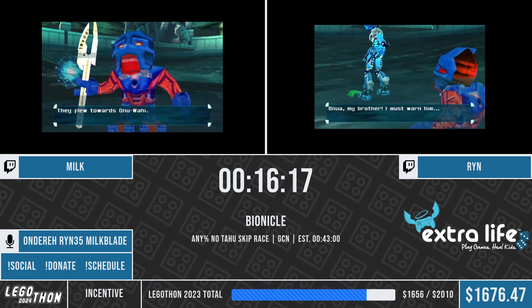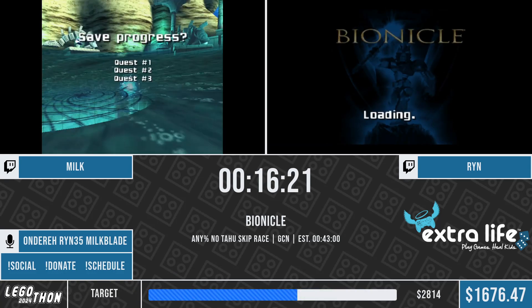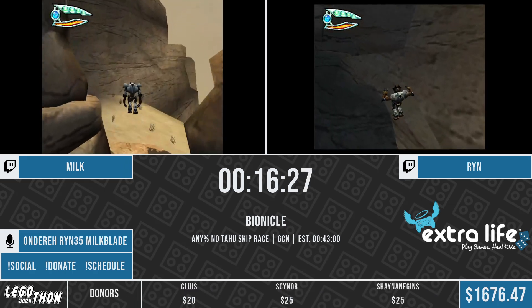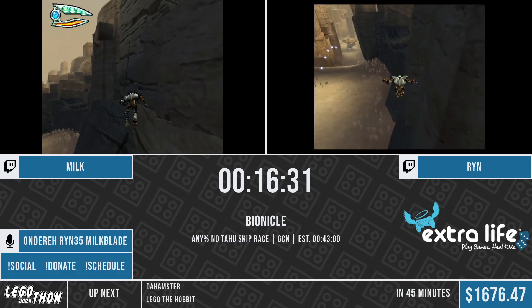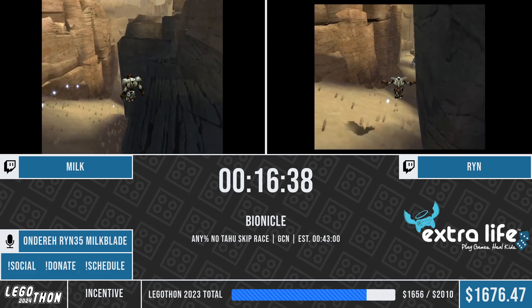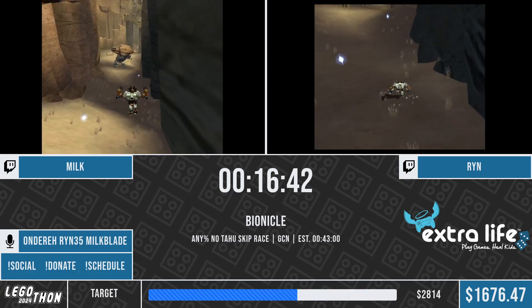That level usually has runners anywhere from 10 to 20 seconds behind after the level, because it's just so easy to lose so much time. So that was really well done for both runners. Here we have Pohatu's level. He's the only Toa that starts without a cutscene in his level. Both runners are climbing the rock to the right and avoiding the cutscene trigger, and off to the next section.